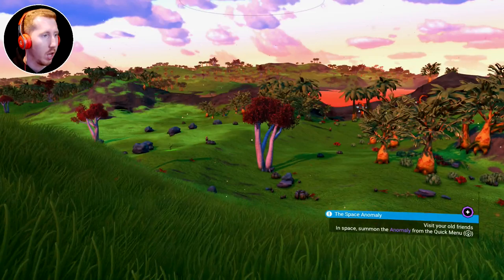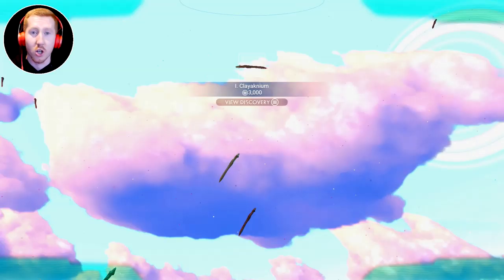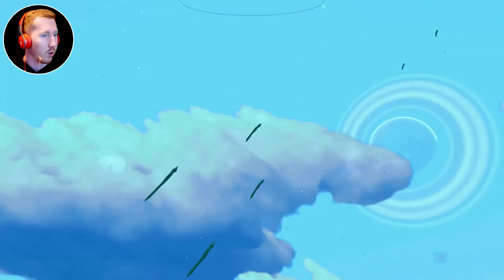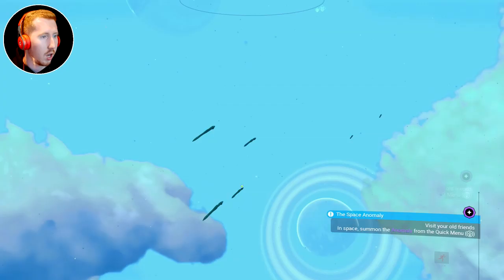Can I scan those creatures? Scanning creatures in the sky is instantly fixed and is super easy now — that used to be a real hassle, like trying to scan birds and butterflies. Now you L2 to scan, then hold R2 to actually lock on, and it just clicks on and does it automatically. That is very great.